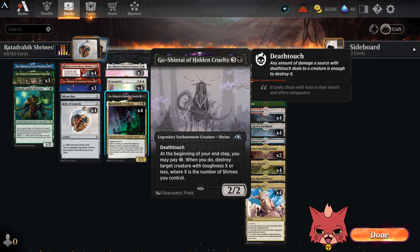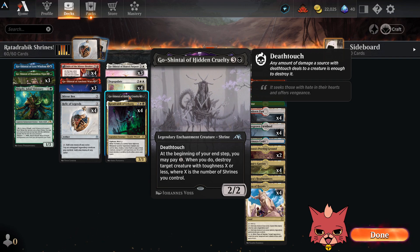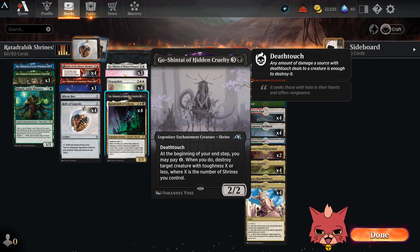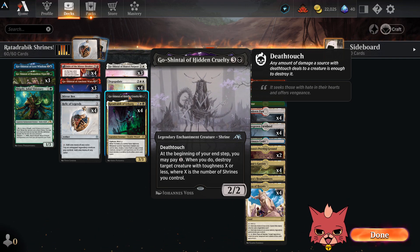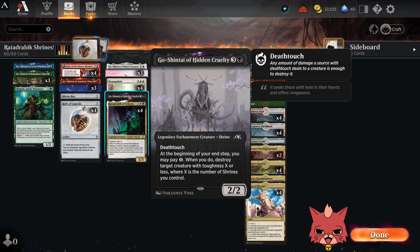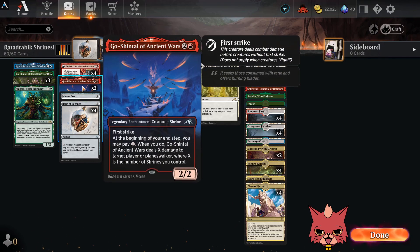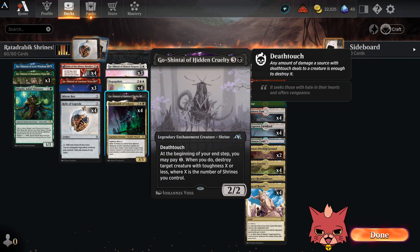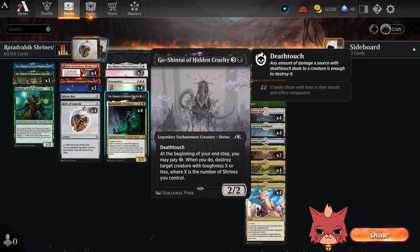Hidden Cruelty is a 4-mana 2/2 with Death Touch. At the beginning of your end step, you may pay one; when you do, destroy target creature with toughness X or less, where X is the number of shrines you control. That'll probably hit a lot. It's a pretty deadly shrine. As far as the other shrines go, the Naya-colored shrines are probably the most powerful, and Lost Wisdom and Hidden Cruelty might be the weak links overall in this particular list.